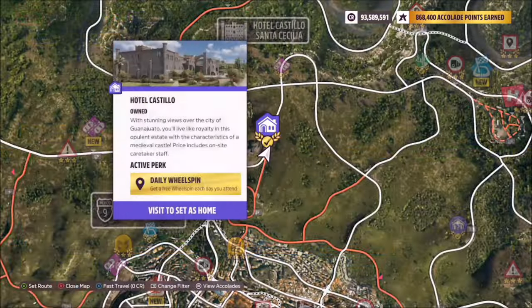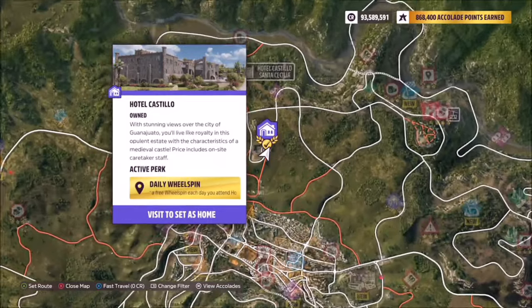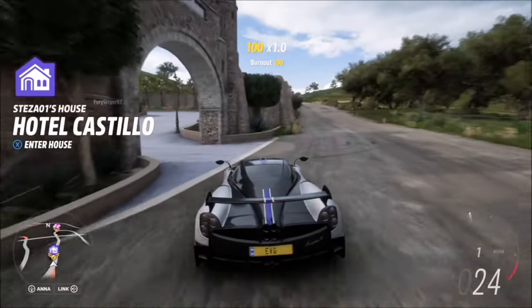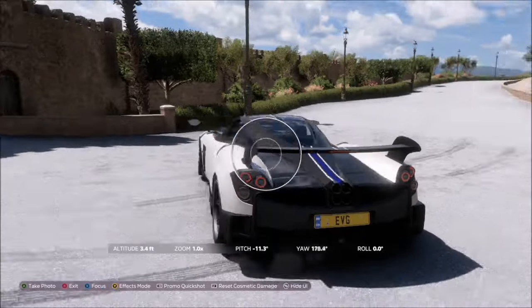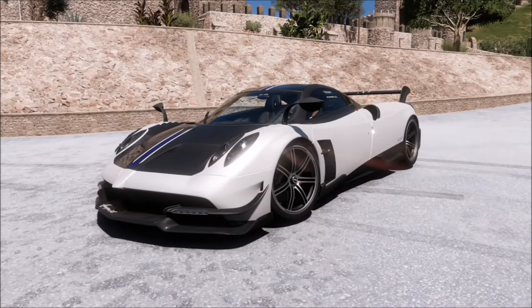The location of Hotel Castillo is actually one of the player-owned houses to the north of Guanajuato, as you can see here, so it's really easy to get to. It doesn't matter if you own the house or not — once you get there you can take the photo within the grounds or outside the grounds. It will pop up with two tick boxes: one saying you've taken a photograph in any hypercar, and one saying you've taken it at the Hotel Castillo Santa Cecilia.